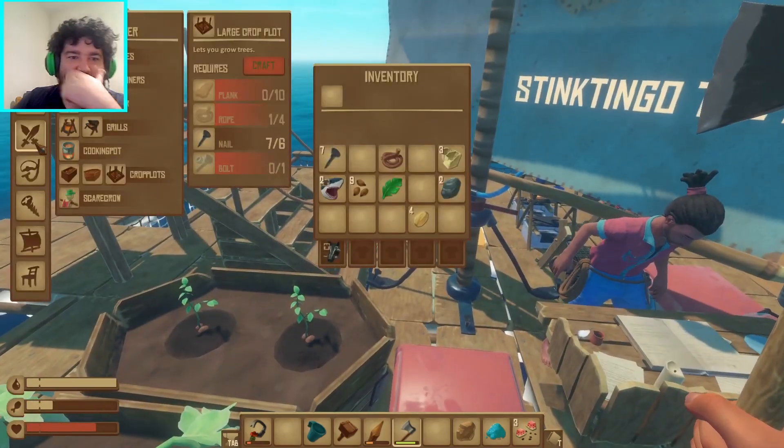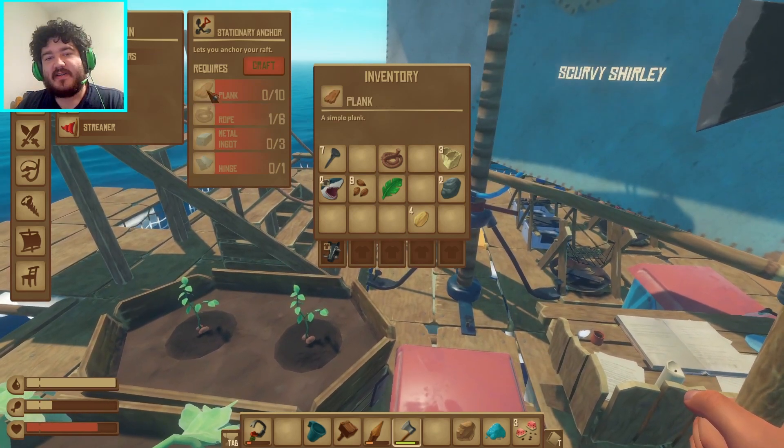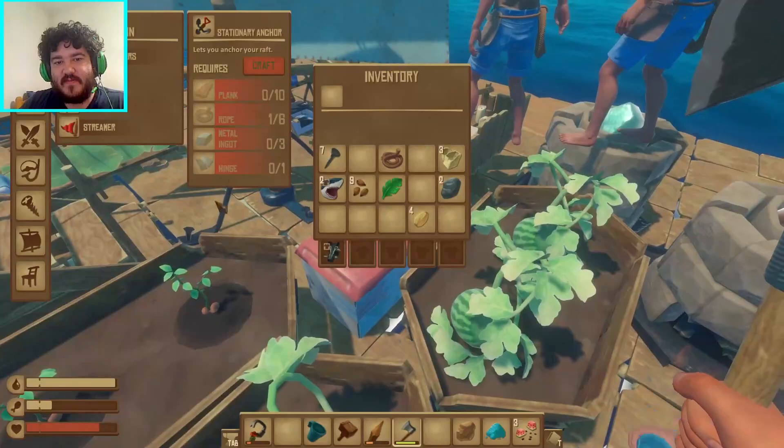Oh yeah, don't we need to make an actual anchor? We need one hinge, three ingots, six rope, ten plank. I have some hinges — if you can do that. I need one hinge.